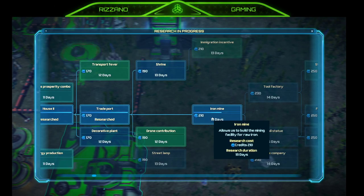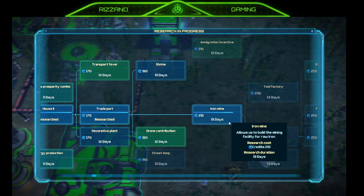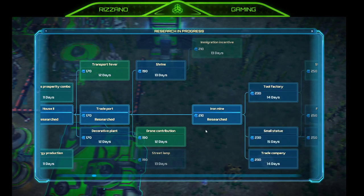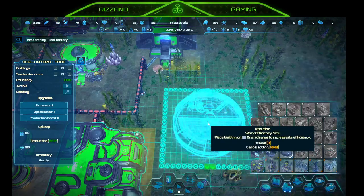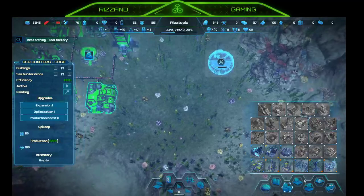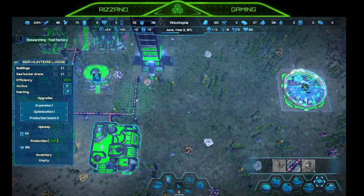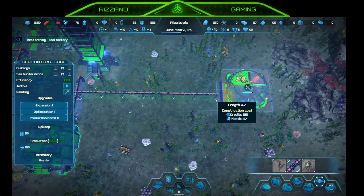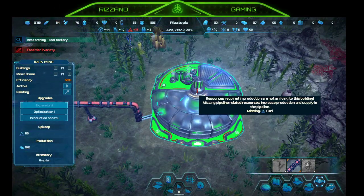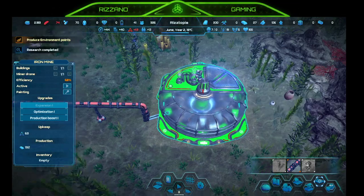Iron mine research done. Let's research tool factory and place an iron mine. Work efficiency 50% — oh, there we go — 100%. Let's connect that — infrastructure. The efficiency is 68% but I placed it at 100%. Required for production is not arriving to this building — missing a pipeline. What do I need? Fuel.